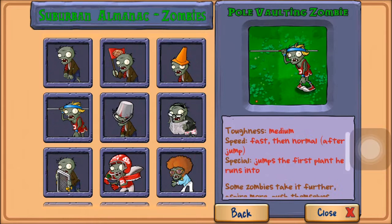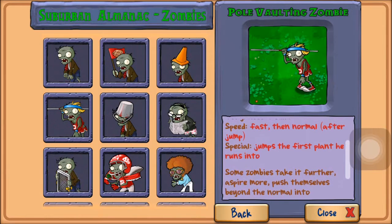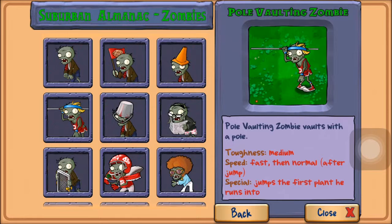But it's not the hugest threat. As you see here, as he jumps on the first plant he runs into, it's normal speed after the jump. So as long as you can just set up that plant to jump over, or if you have tall nuts, it's not a problem. It's really not the hugest threat but it can be slightly annoying at some points.